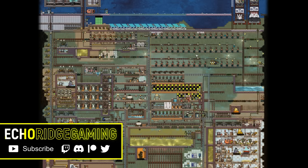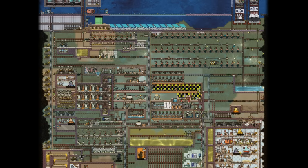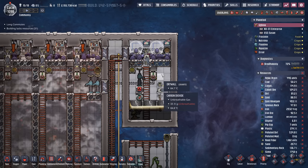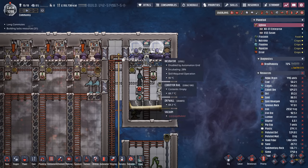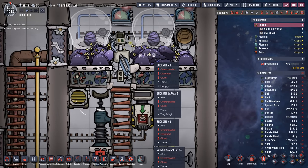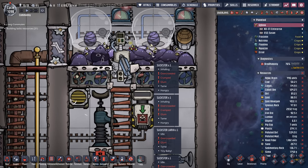Welcome back ladies and gentlemen, today we are definitely 100% going to get our sleetweed farm started, but first a couple updates on some bugs from the last episode. You'll notice there's only 35 grams of carbon dioxide in this secondary ranch, and you may remember I was talking about something being wrong with the slicksters because they just weren't eating enough.